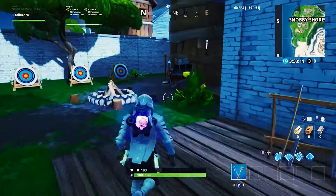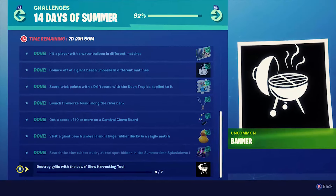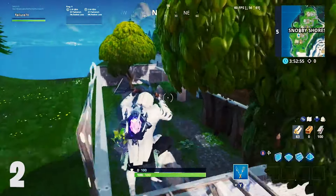What's up everyone, I'm failure7x, and today I'm going to be showing you the fastest way to unlock the Day 14 challenge of the 14 Days of Summer Fortnite event. For this challenge you need to destroy grills with the Low and Slow harvesting tool.